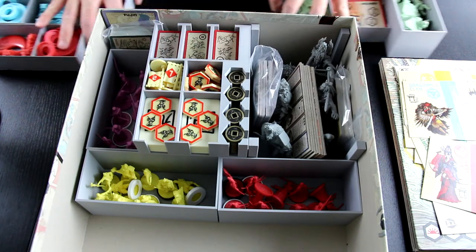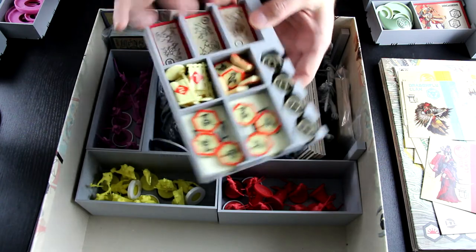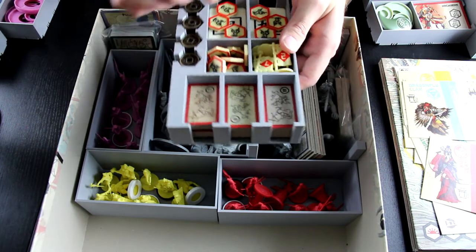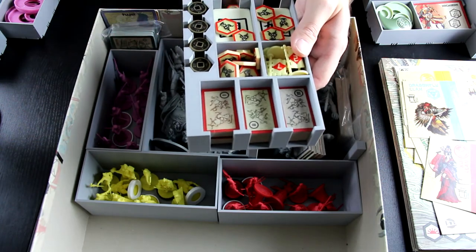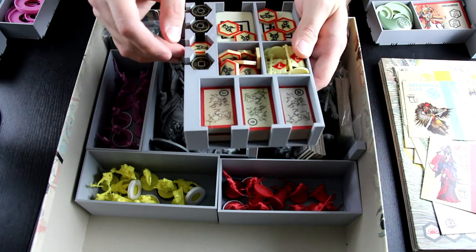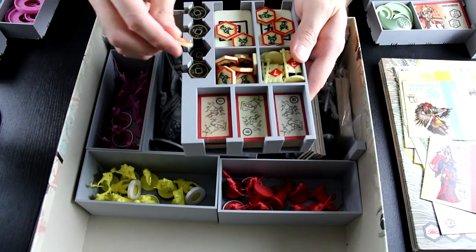And then we have this token tray. This one has the season points — they fit here. The only thing is you're going to have to do some filing because I can't get it to go down all the way, but that's fine — I'm going to do some filing later. And then these Ronin tokens are actually supposed to go in here. Again, if your tolerances are not right, they could get stuck and just don't go in all the way. You can avoid this by scaling the model a little bit, or you can file them down — I probably plan to file them down.